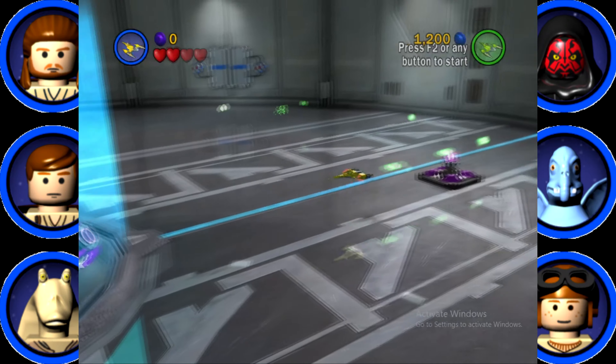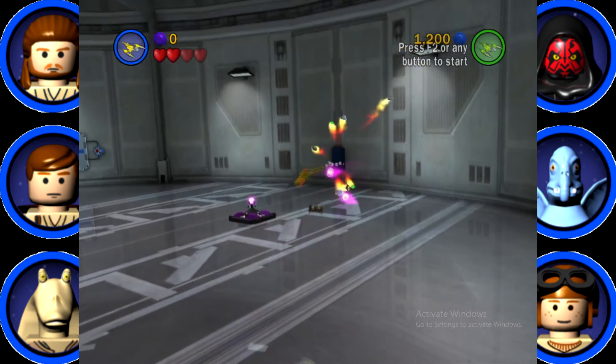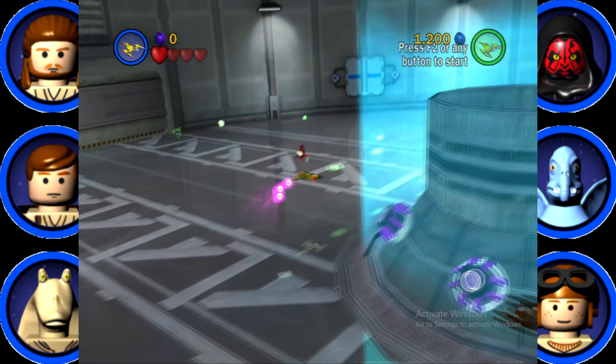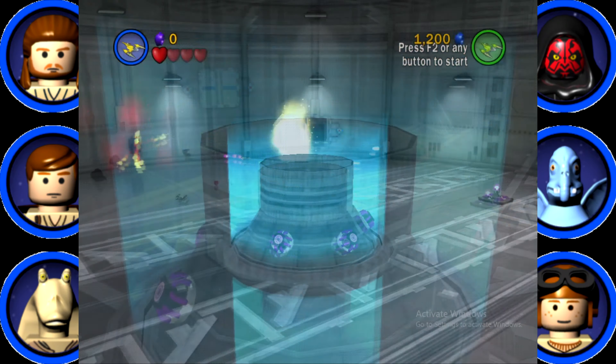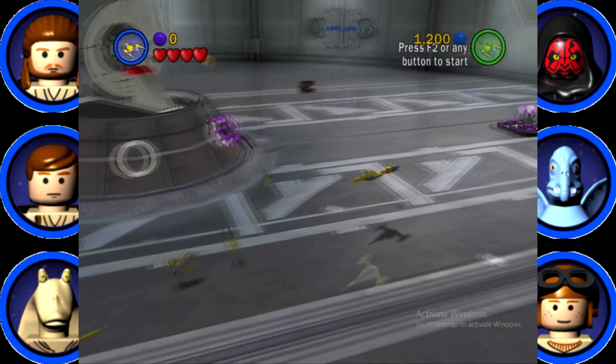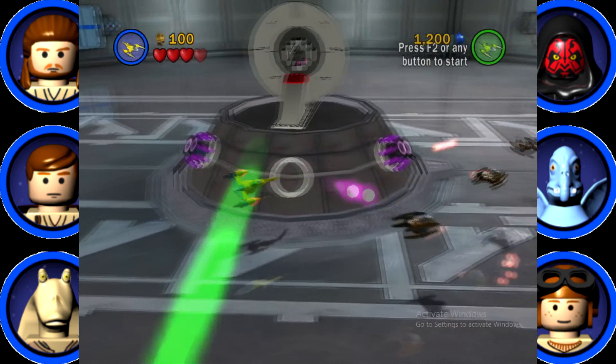Now we're inside the ship and I still got a torpedo. Let's blow up these point defense weapons - I'm pretty sure that's what these things are called, point defense cannons. There's a torpedo that we need to - give me the torpedo! Thank you, there we go, blew it up. I have no studs yet.